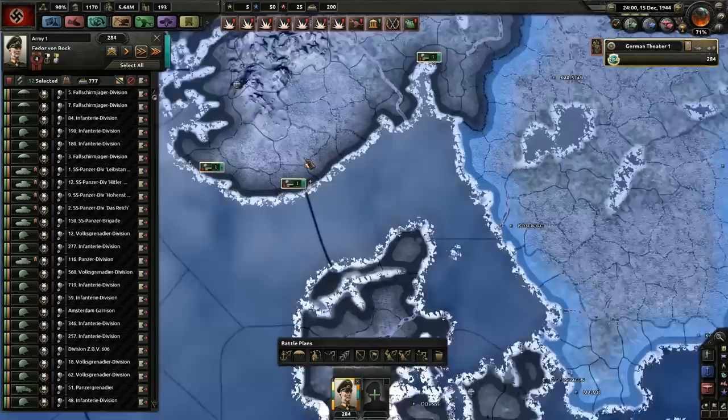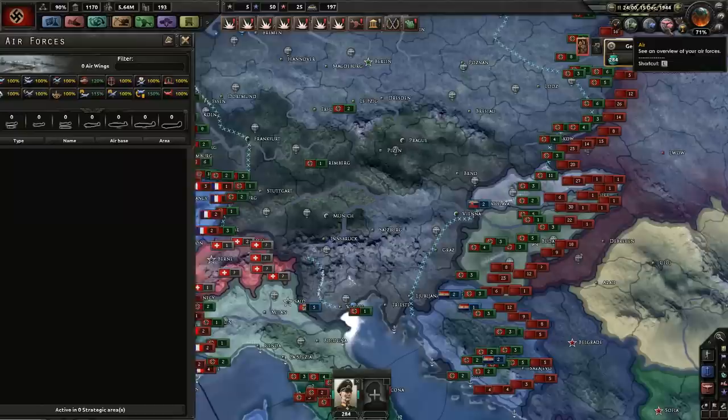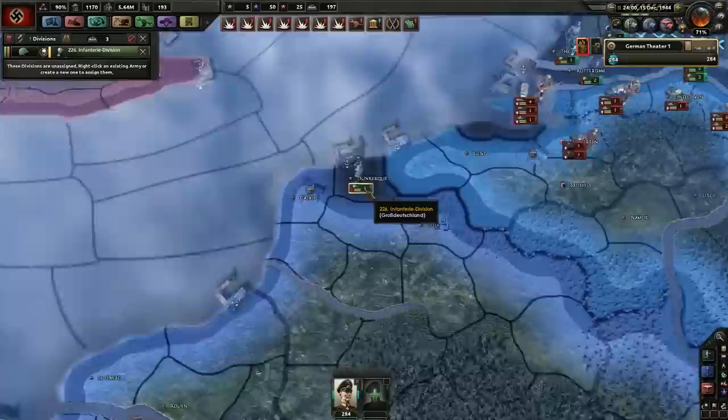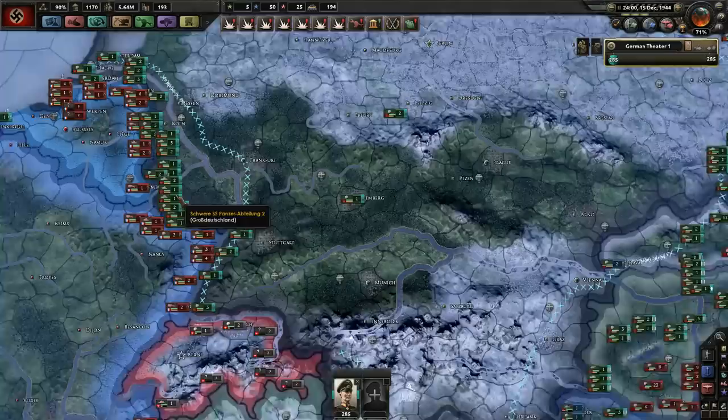I'm going to assign these guys personally — I'm going to rapidly deploy here. How's our air wing looking? We've got no planes in the air and no planes. Fantastic — well, that's not quite ideal. This one guy in Dunkirk is interesting — I'm afraid we're not going to do anything fancy with him, we're just going to retreat him immediately.